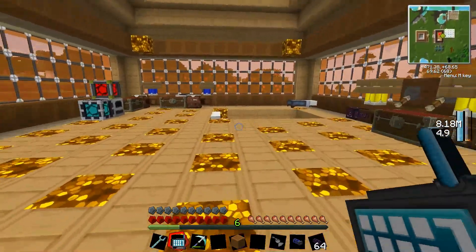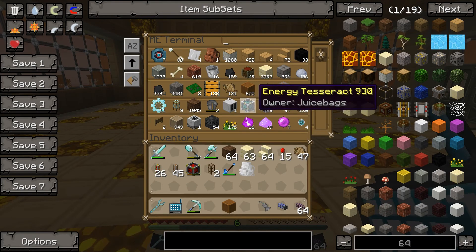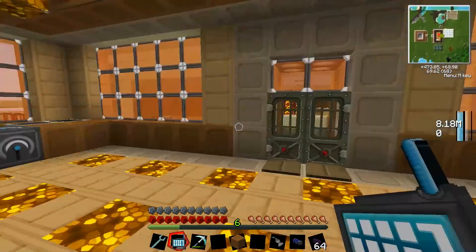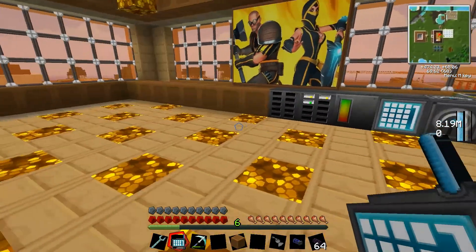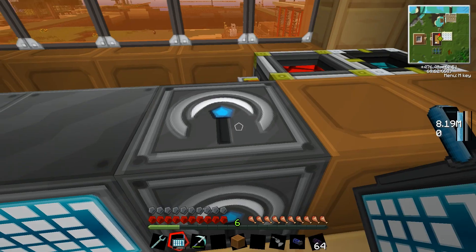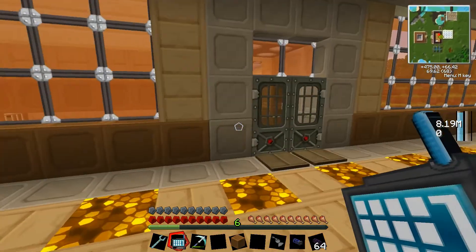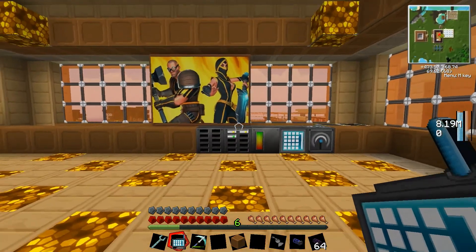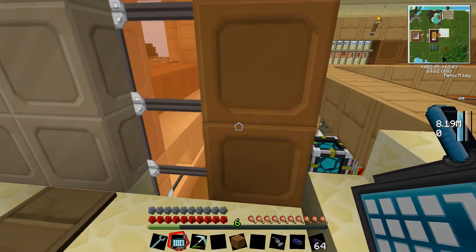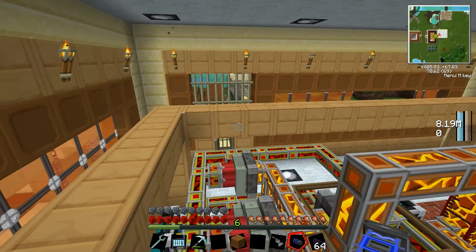So now I can be standing over here and just use my ME wireless access terminal, and I have access to the network — which is awesome. That's going to have a 32 block range, so basically anywhere within 32 blocks of this wireless access point I'm going to be able to use my terminal. Now let's head on over and check out a crucial part of the ME network, and that is the ME basic import bus.